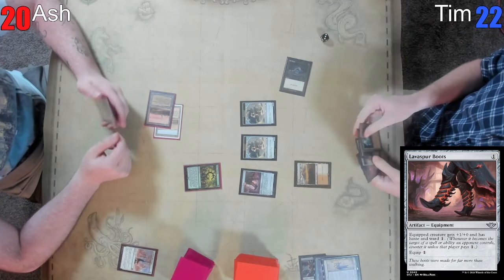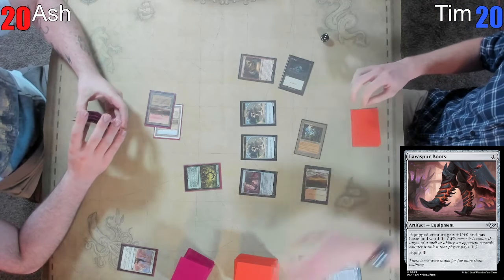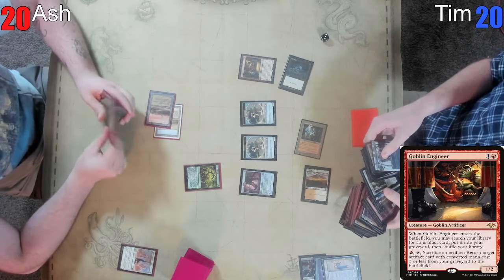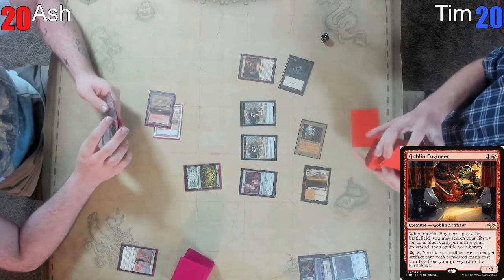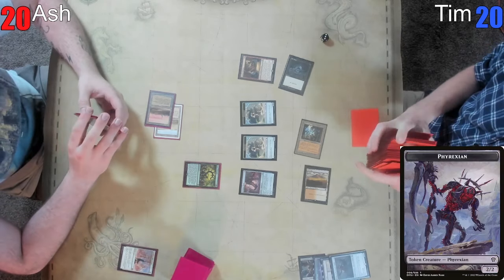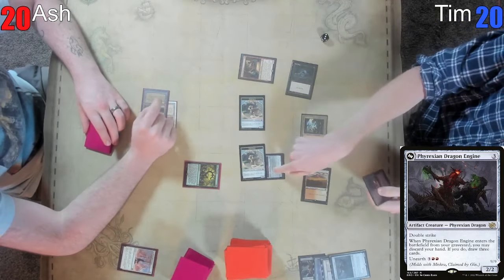I'm gonna play this Ancient Tomb and then play this Goblin Engineer with one floating. I'm going to weld the Phyrexian Dragon Engine into my yard — hello, he's back! I'll use the one to equip the construct. I will beat you for one, two, three, four, five, six, seven, eight, nine — nine plus one. Then I will pass the turn.